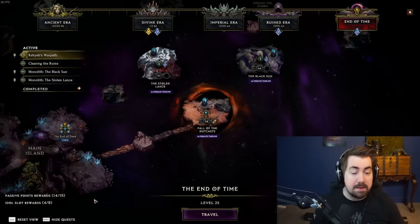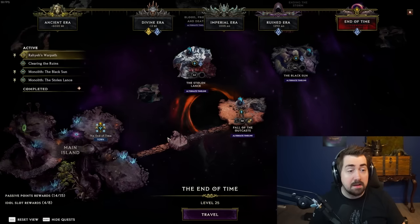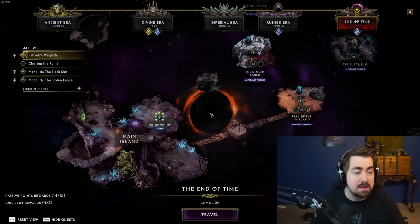But what about your passive points — you can see them in the bottom left — and the idol slots? You actually have a good way to get those easier after you level up fast in Monoliths. So there are a few things here that I'll go through.